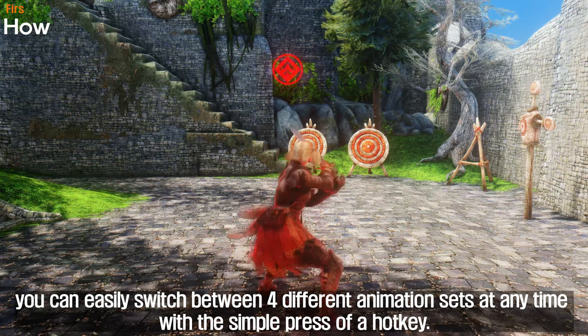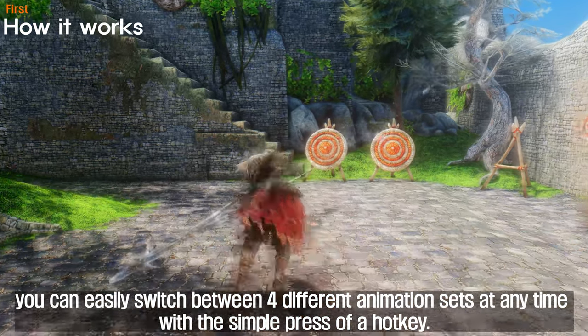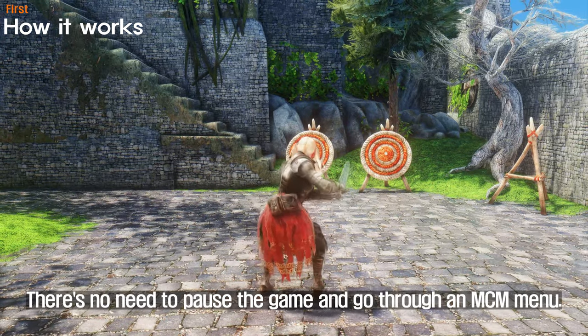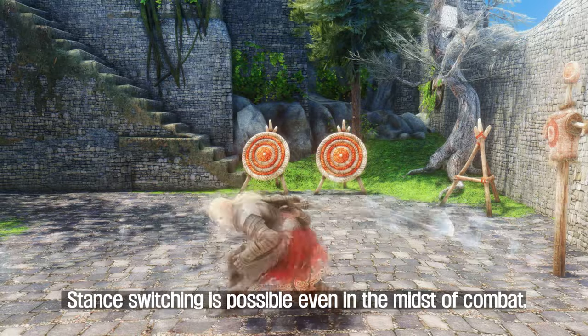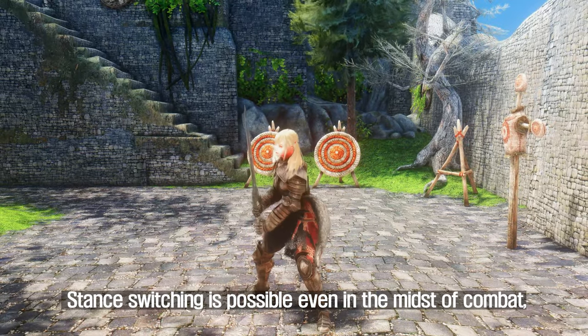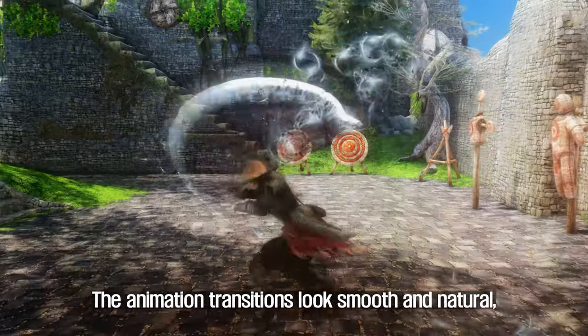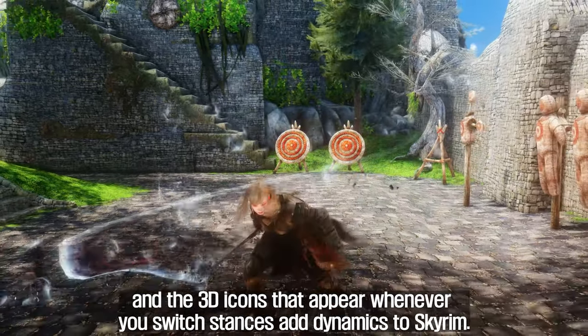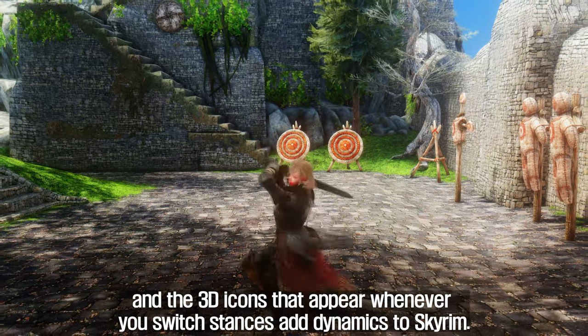With this mod, you can easily switch between four different animation sets at any time with the simple press of a hotkey. The best part? There's no need to pause the game and go through an MCM menu. Stance switching is possible even in the midst of combat, adding a whole new level of dynamic movement to your gameplay. The animation transitions look smooth and natural, and the 3D icons that appear whenever you switch stances add dynamics to Skyrim.